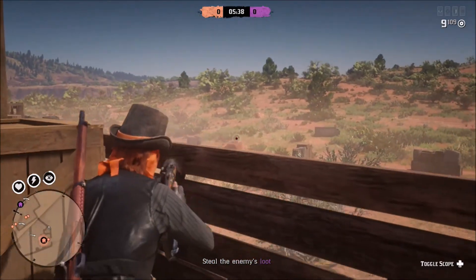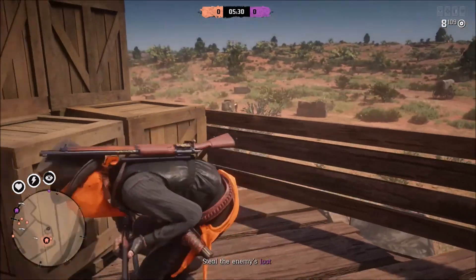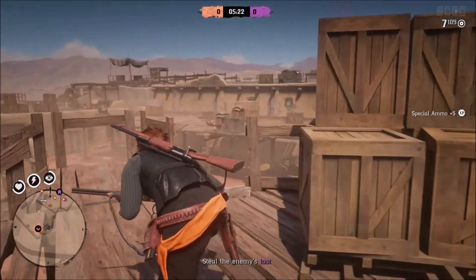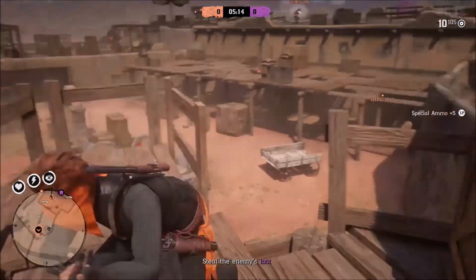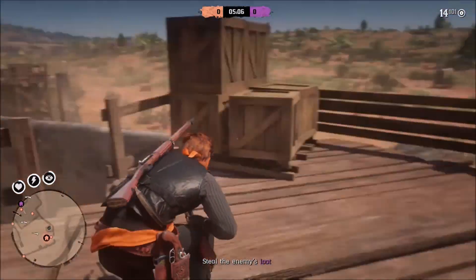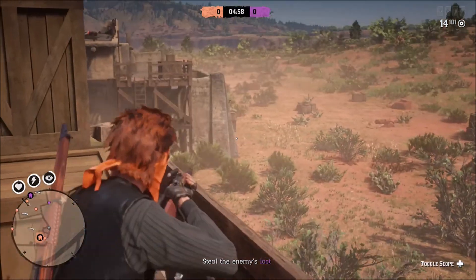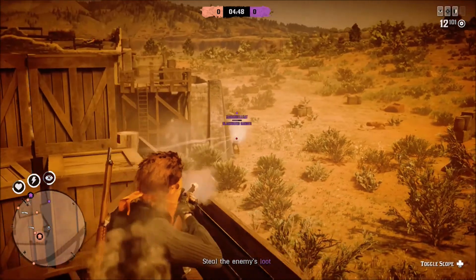This is the Fort Mercer map — this is one of the worst maps in Spoils of War. Most of the maps are much more open than this. This is the only one where you're inside a fort or a structure, and it is a very difficult map. However, Spoils of War is very good money and it can be a lot of fun, especially if you have a crew with you and people that you can talk to and strategize with.